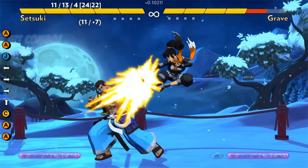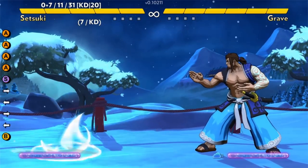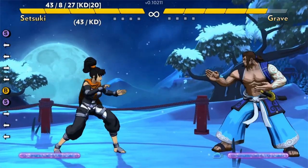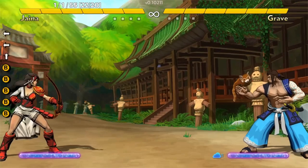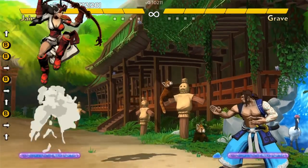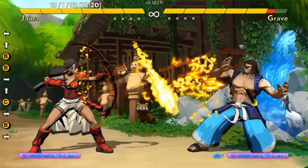Jump is, by default, mapped to a button — similar to Smash Bros. in a sense — but you can set controls to map jump to an up direction like a traditional fighting game. You can also use a super attack by either mapping a button to it or by pressing both special buttons at once. So at minimum you can play the game with three buttons, but you can add a jump or super button if you wish. In total, every character will have at least three ground normals, two ground specials, jumping normals, two jumping specials, and a super on the ground and in the air.